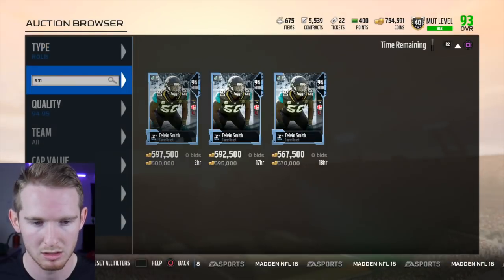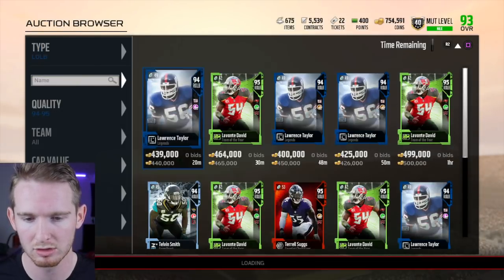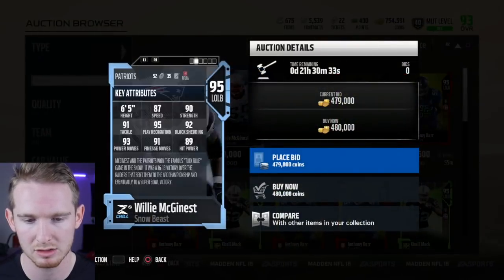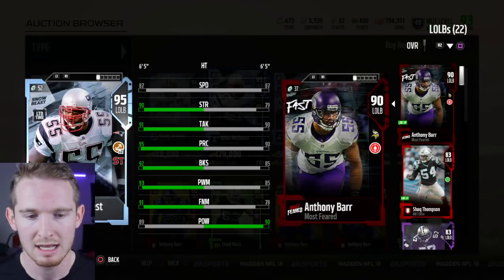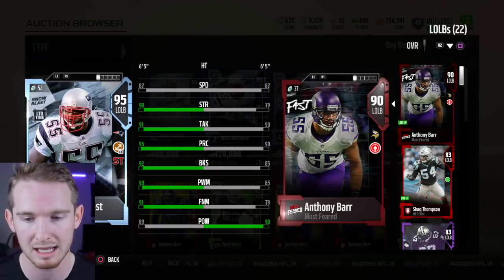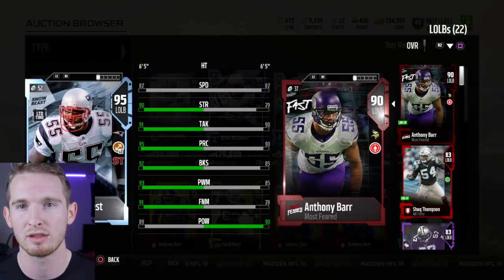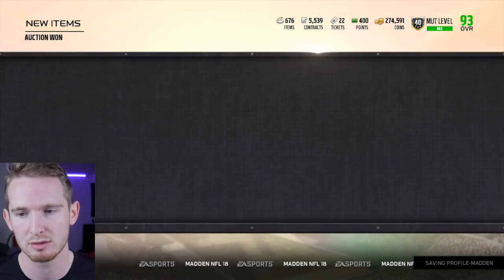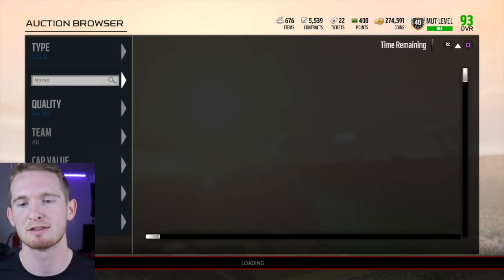The next position is Willie McGinnis at left outside linebacker. Looking at his stats — going for 480,000 coins, 87 speed, 92 block shedding, 95 play recognition. Comparing him to Anthony Barr, he's a lot better. He'll also get a plus-one speed boost from the zero chill promotion, giving him 88 speed, and he's 6'5" like Anthony Barr. I actually like this card even better than the new Anthony Barr. Buying Willie McGinnis for 480,000 coins — still at 93 overall after adding him, so I need one more upgrade.